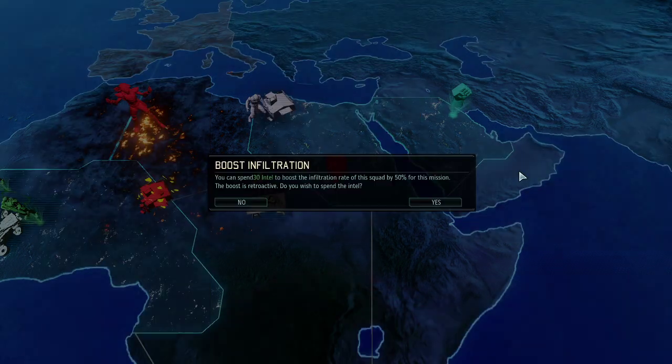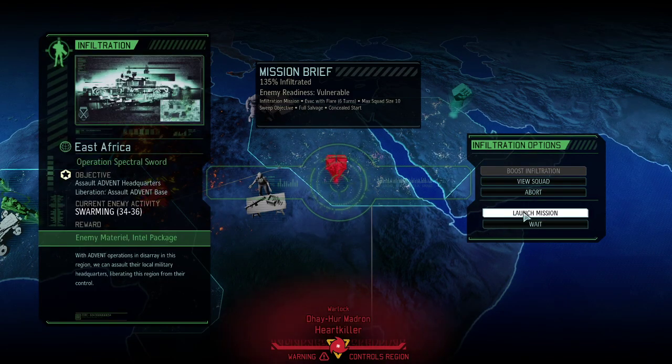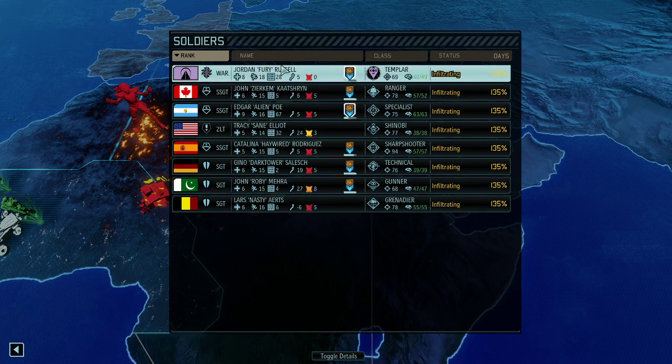We're boosting the infiltration by 50%, which will bring us down to a moderate 34 to 36 enemies at 135% infiltrated. Great, specifically since we have an 8-person squad here. We brought the finest of the fine, our A squad.